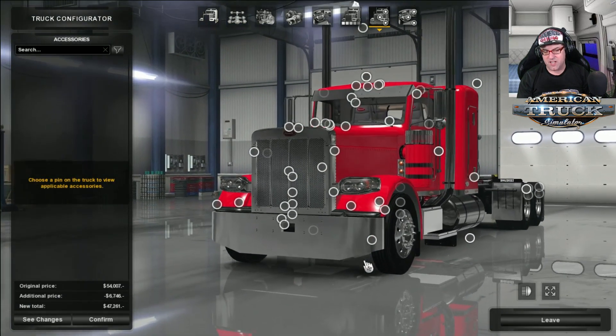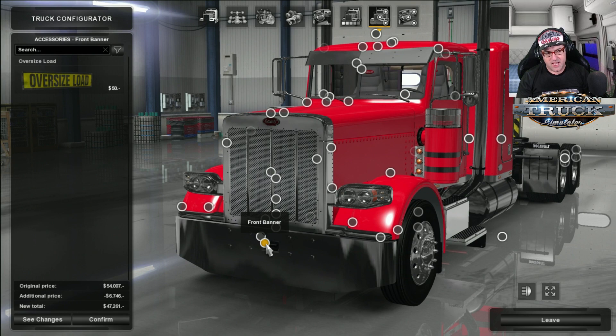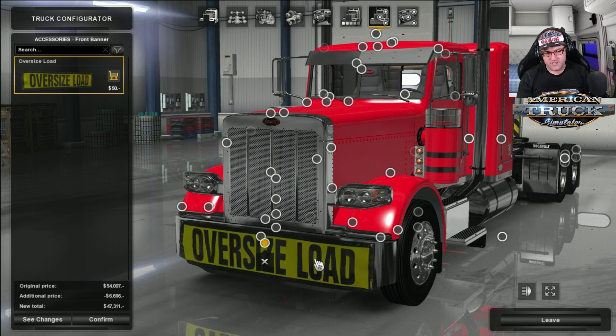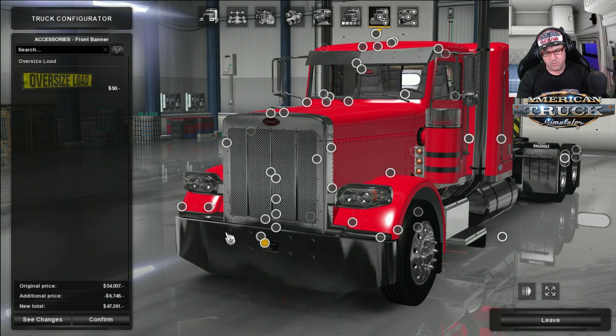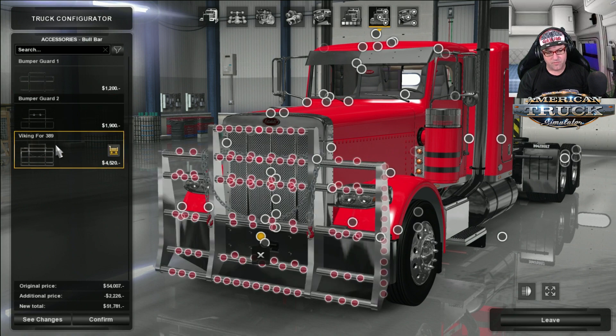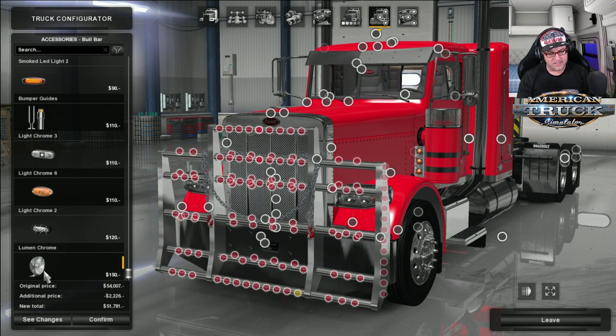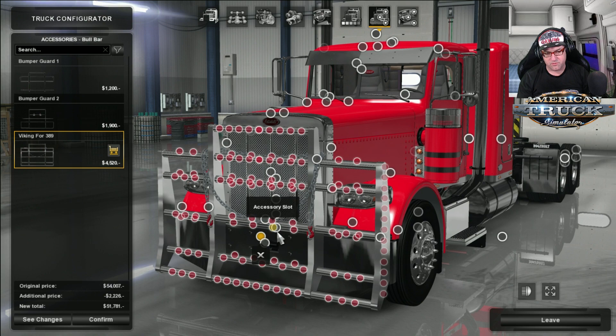Now, accessories — oh my goodness, where to start? There is a ton of accessories with this. There's your banner that goes in the front, then we've got bull bars. This is the original bull bar for this truck — this is where we first saw it. And you can go and add in a whole ton of lights, accessories, and bumper guides. There's heaps of stuff you can add to it, which is really cool.